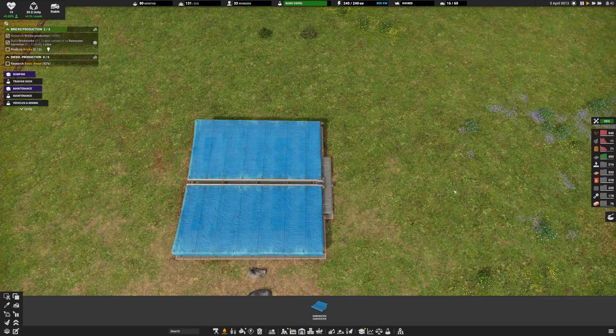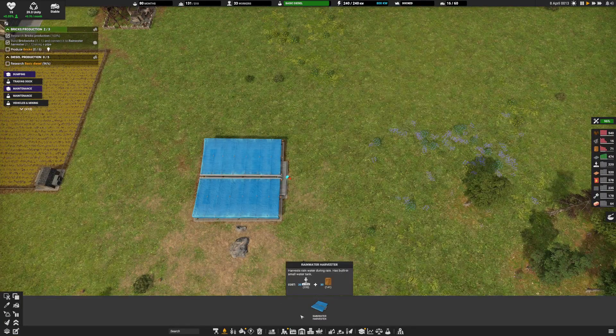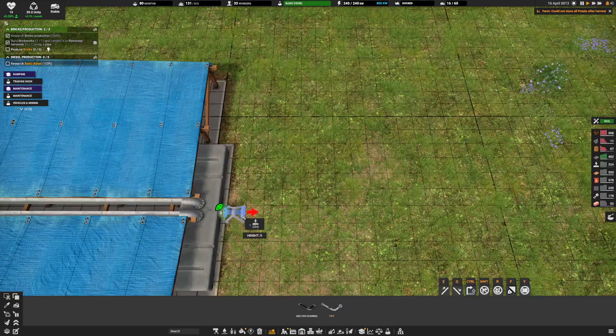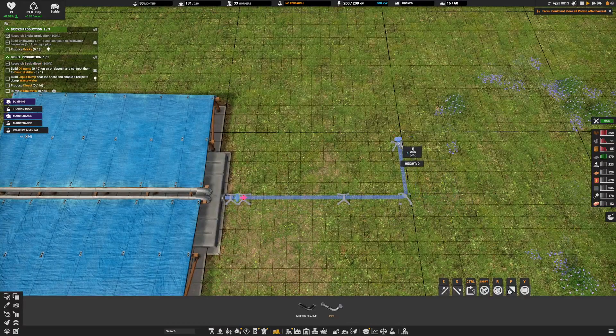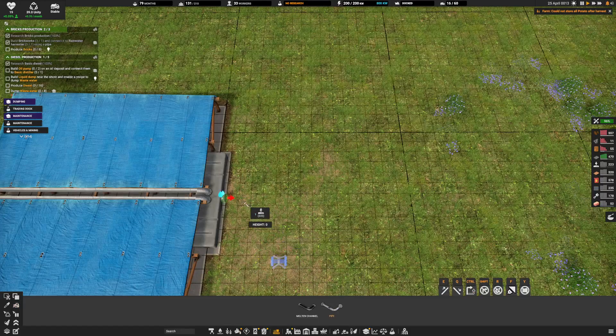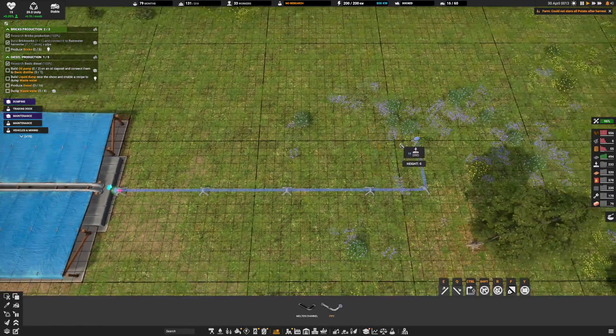We have this guy here and we have a pipeline. Now it's time to work with some pipeline. Let's see where we can find that — pipe. So let's try it. Left click and drag. So that comes out like that.